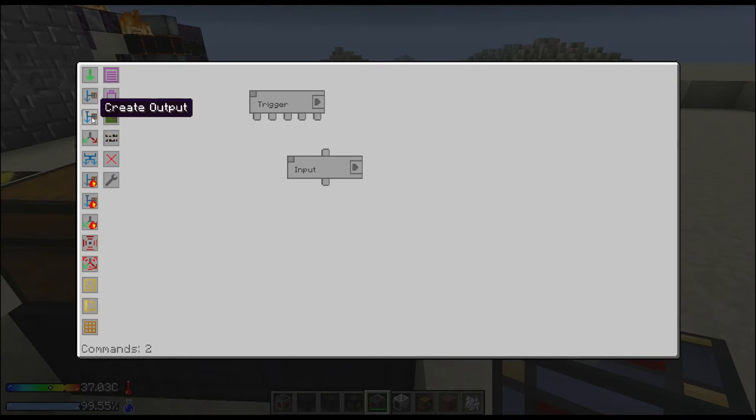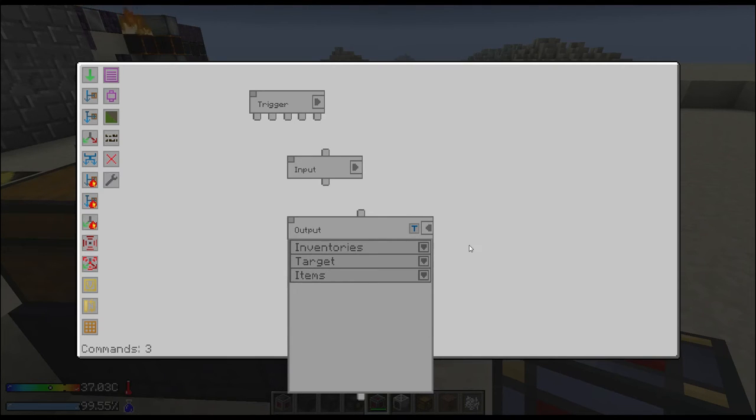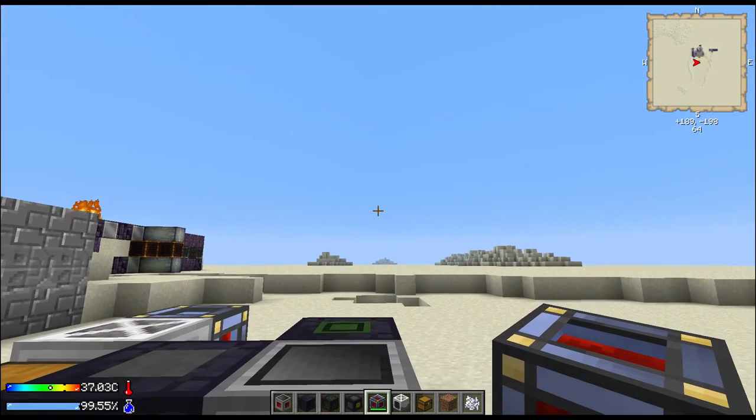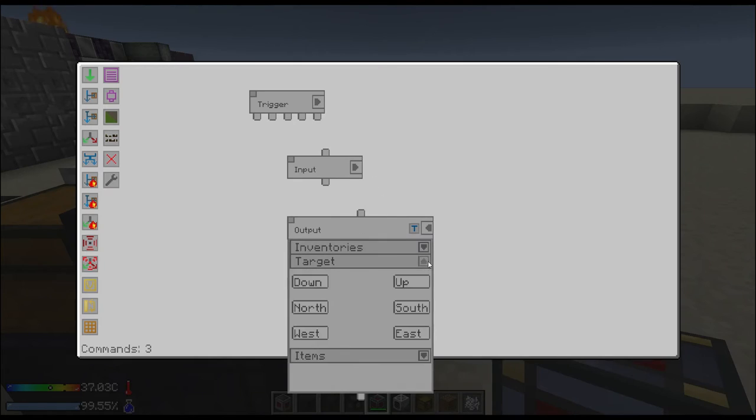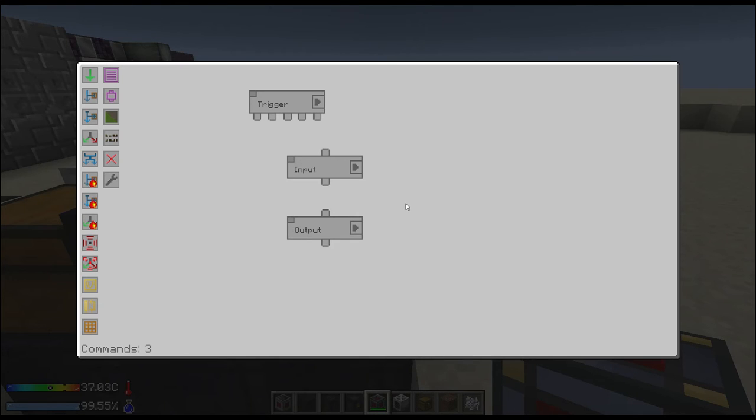Then we need to specify an output, and this output is gonna be the block gate. I believe it's facing east — here's the block facing east — activating the east side. And then we're going to whitelist oak saplings. This prevents, if you use this for anything else like moving stuff around, this prevents those items from interacting with those other things. For this you can leave it blank, but out of habit.